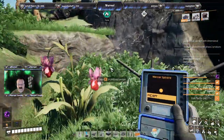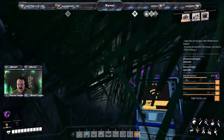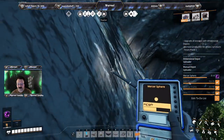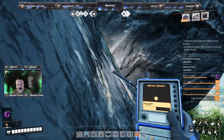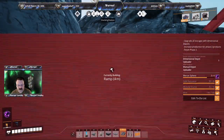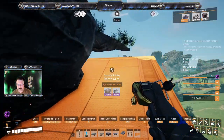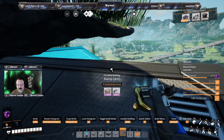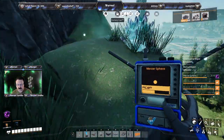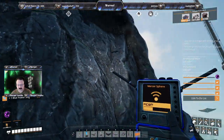Is it up there? Might be up there. I hear something. Oh, that's it — I'll take that too. Blue power slug. Mercer Sphere.